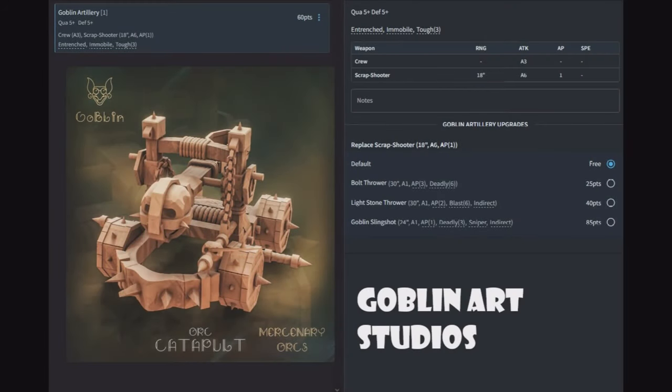Goblin Artillery — quality five, defense five, crew of three, scrap shooter at 18 inches AP1 with entrenched, immobile, and tough three. But skip to the upgrade: the Goblin Slingshot. 24 inches, one attack, AP1, deadly three, sniper, and indirect. It has sniper so you hit on a two-plus. It has indirect so you can stand behind stuff. And it's a goblin attached to a slingshot. Take the goblin slingshot. Period. Enough said.